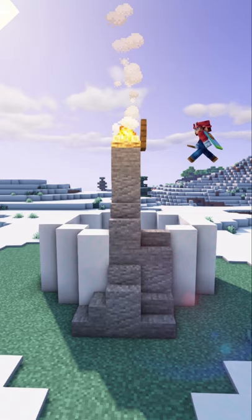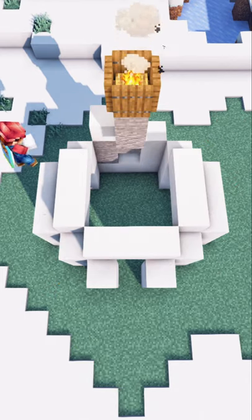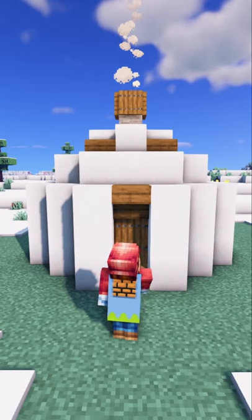Little campfire for smoke, and then finish up the roof with this pattern using snow. Make a little cross section, fill it in with slabs and glass.